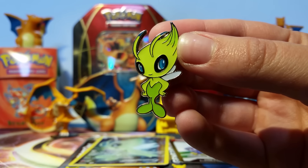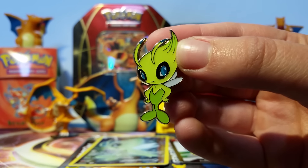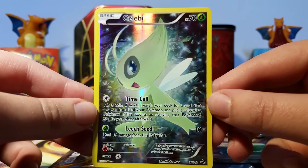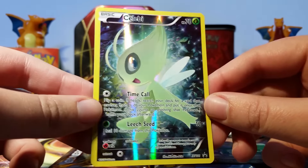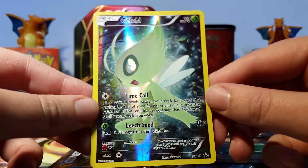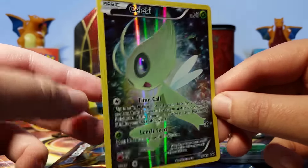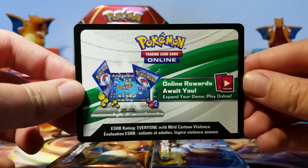Here's our awesome Celebi pin — I really love how this looks. Celebi has always been one of my secret favorites so it's always nice to have some more Celebi stuff. Here's our awesome Celebi full art. I love how this looks; I might have to get another box just because of how awesome this promo is. The leaves in the background are gorgeous, the Celebi style is awesome, and it's that soft coloring that I really enjoy.